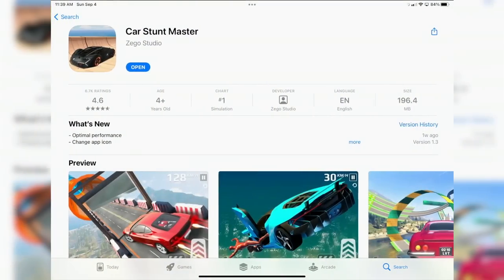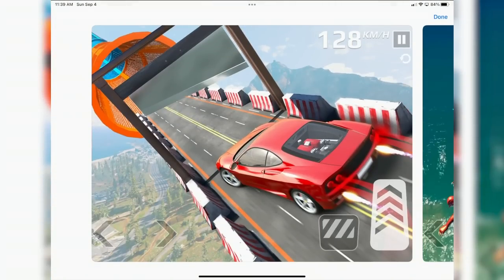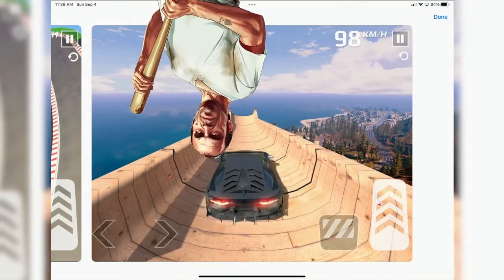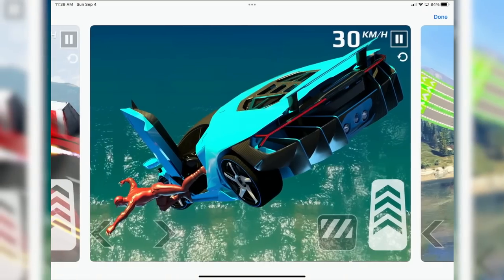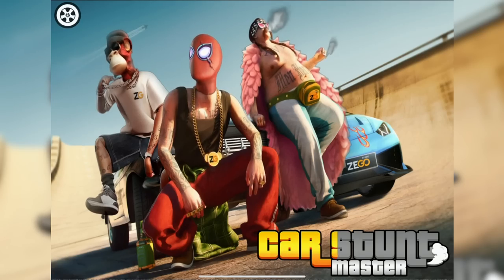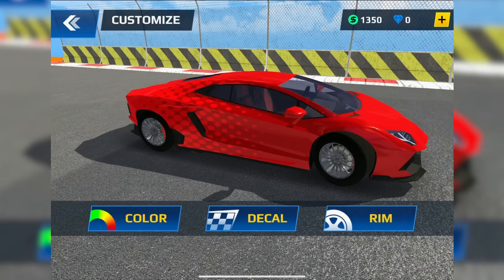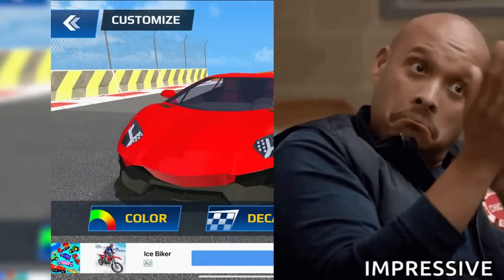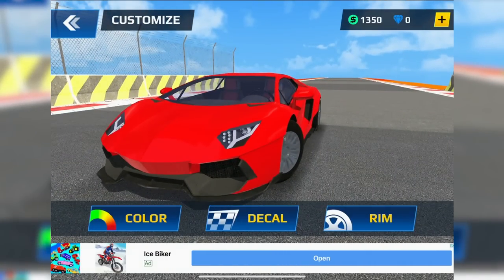So we have Car Stunt Master, and this looks like one of those clickbait GTA videos — like 'ultimate stunt impossible ramps' — but I literally think maybe these screenshots are from GTA. Also, is that a superhero jumping out of the car? Why is there an NFT on the loading screen with Spider-Man? The game itself actually has kind of nice graphics — it legitimately looks like GTA on low settings.